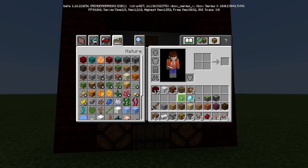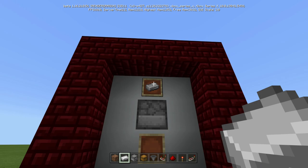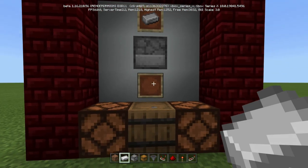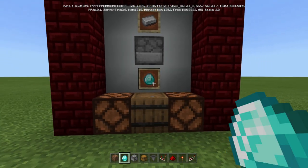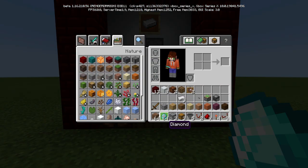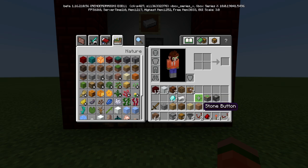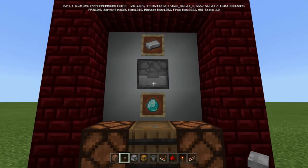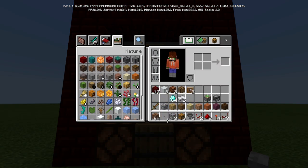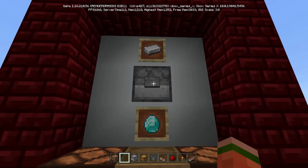Now we can do our payment. The payment is going to be that, and the prize is going to be that. You can customize that with whatever you choose. Then just take your stone button, crouch and place it there. You don't have to use stone, but I think it looks nice against it because it blends in. You can use any other color if you want.